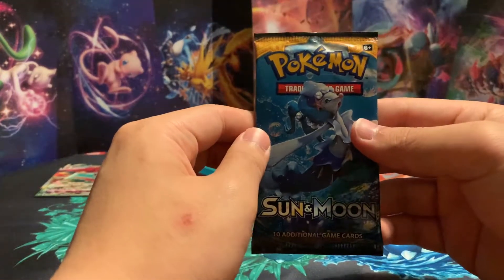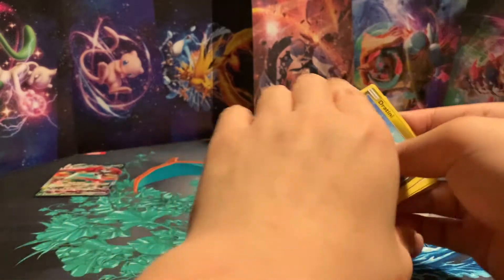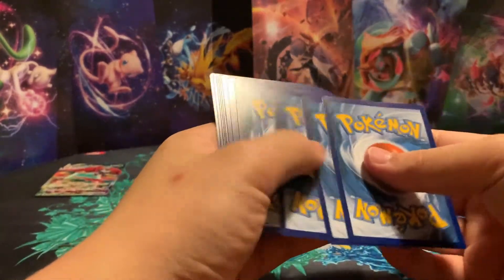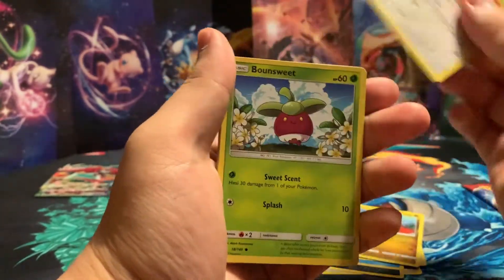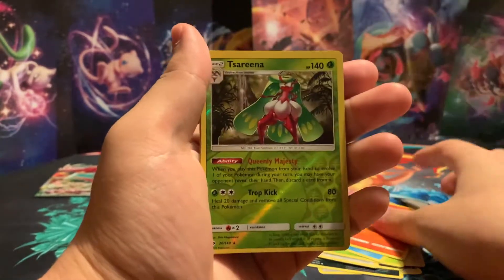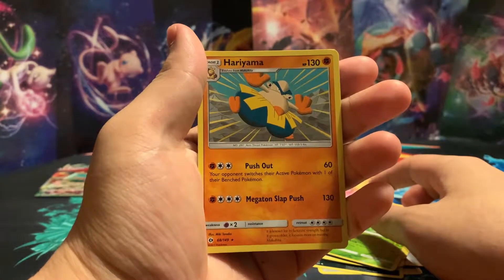Let's go into our Sun and Moon first. Code card. We have a Fighting Energy, Double Colorless Energy, Dratini, Lillipup, Bounsweet, Psyduck, Litten, Tsareena, and a Non-Holo Rare Hariyama.